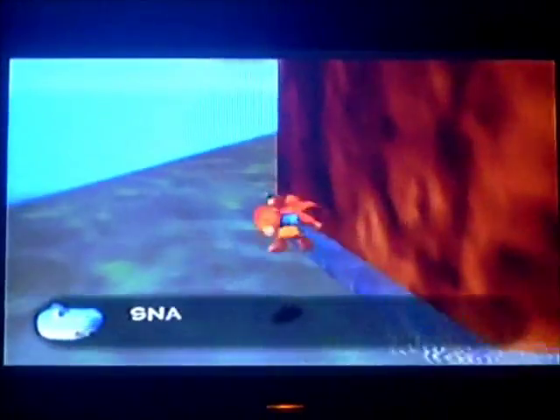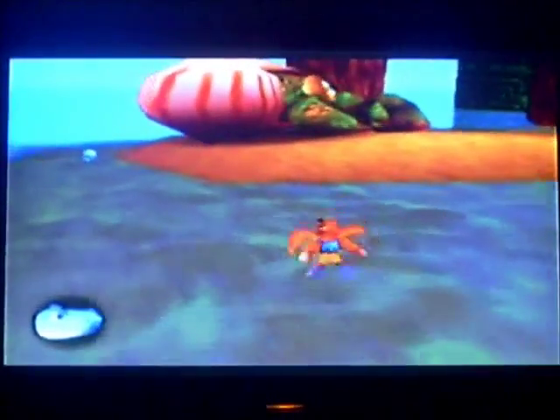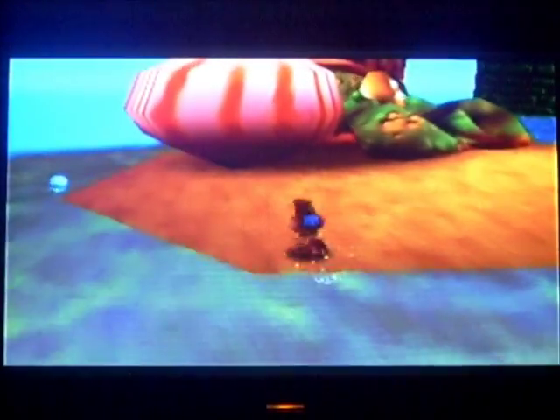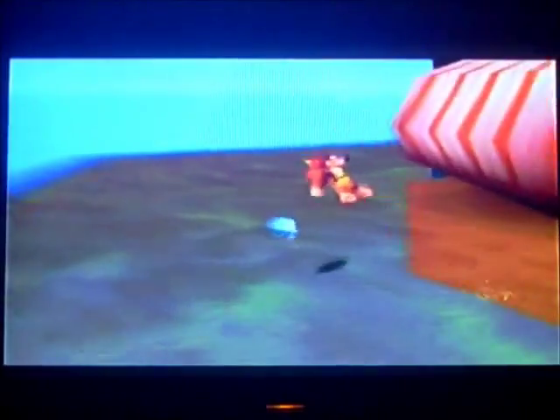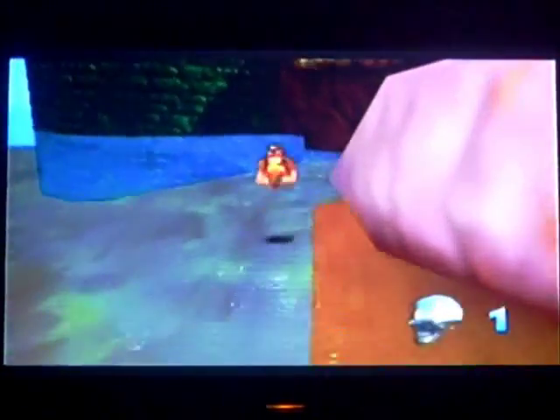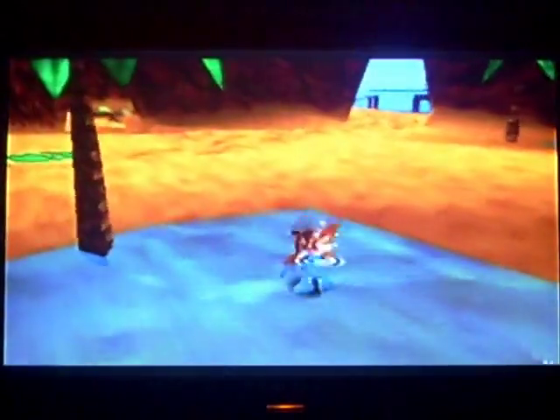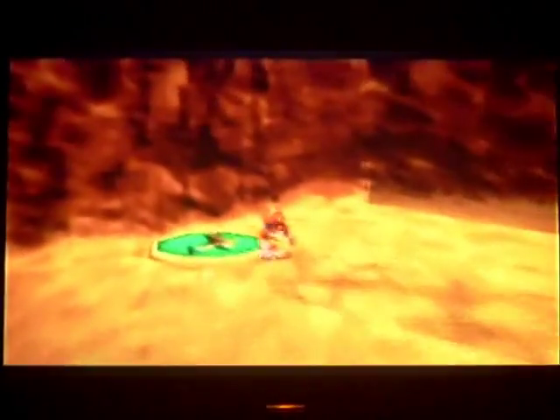Now, the very first Mumbo Token is quite simple to get. I went through the water — not sure why — but never mind. It is behind Snipper. I believe that's his name, Snipper. You don't have to talk to him or anything, just go behind his shell and collect it. The Empty Honeycomb piece is actually in that corner over there under the water, but I'm going to be getting the two pieces together.